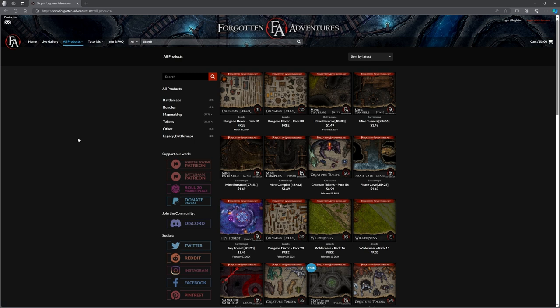We're going to www.forgotten-adventures.net. Just so you're aware, there is a mixture of stuff here — lots of free stuff and lots of pay-for stuff as well. I prefer to focus on free tools so as many people can access things as possible, regardless of the size of your wallet. If you're using Foundry you've already had to shell out for that, so let's look at the more cost-effective options.